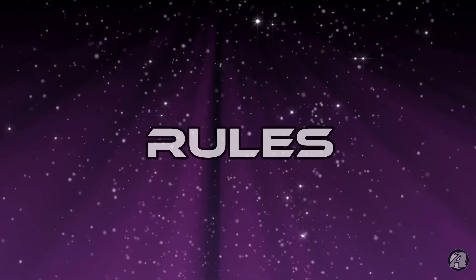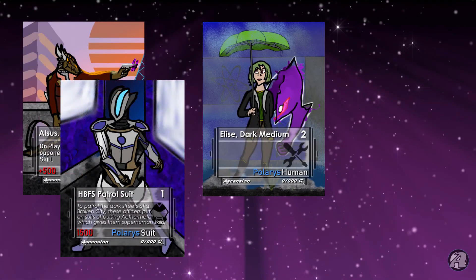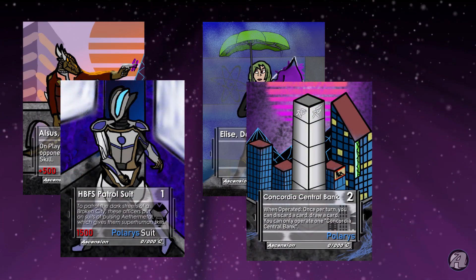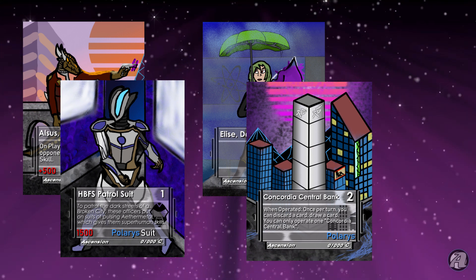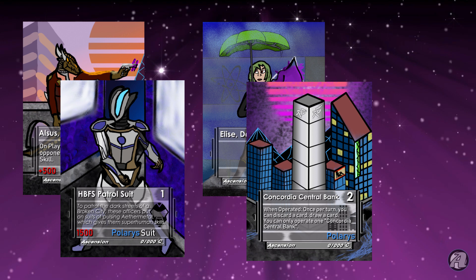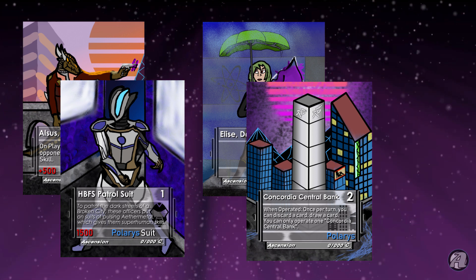Eventually the gameplay ideas became clearer. In the game, players had pilots and engineers. Pilots could pilot mechs and engineers could operate buildings. Once the mech was piloted, they'd be able to attack the opponent's mechs or the opponent directly. And life worked similar to Astronomica, where it was set at 6 and getting it to 0 won you the game.